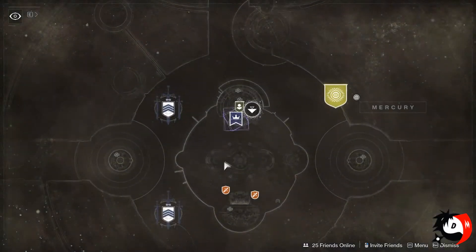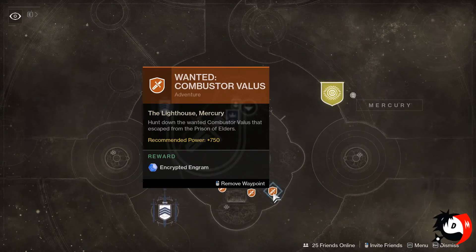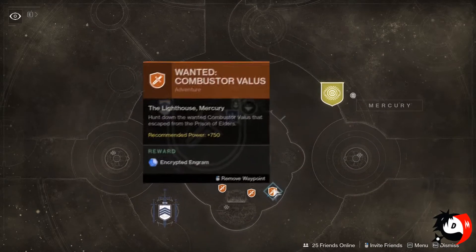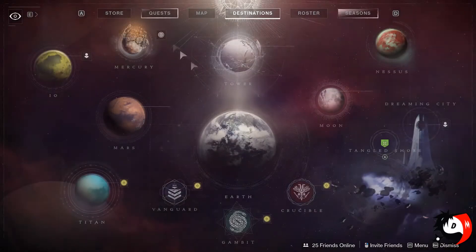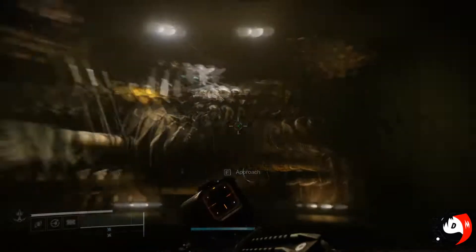The reason I'm getting glimmer is because when you're doing upgrade modules and all that, it takes a lot of glimmer, plus doing additional bounties for XP for seasons. For the Combustor Valis wanted bounty, it comes in the form of an adventure, and you can go do that in Mercury — that's where we'll be heading later in the video.